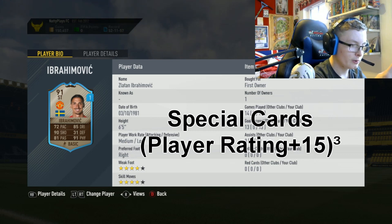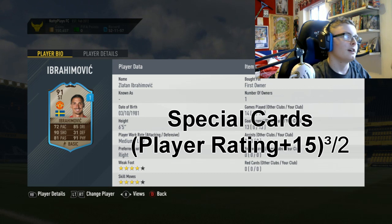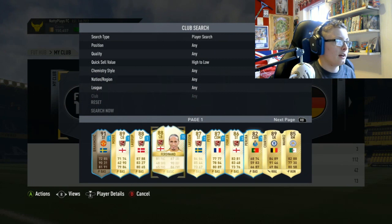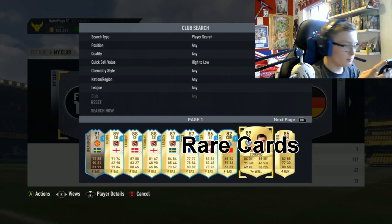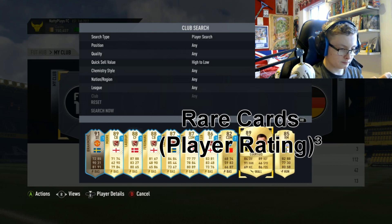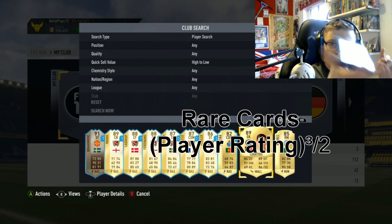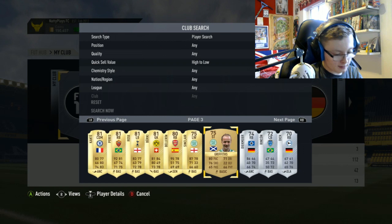To get the final value, divide by two. So Ibrahimovic is worth around 595k according to EA — he probably goes for about 400k on the market, but this one cost me nothing as a loan. For Courtois, same method: take his rating, add 15, cube it — just over 700k — then halve it, giving 352k.